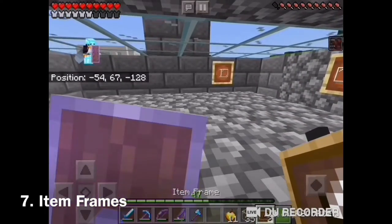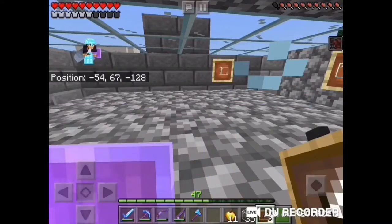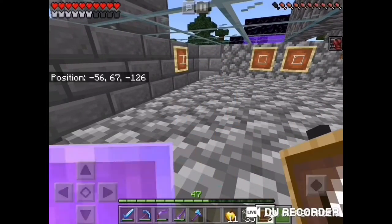Now item frames — they're great. Here's a little clip to show you can place them on the ground for PC, but you can't on PE. There should be a little sidebar, like how you do fishing.